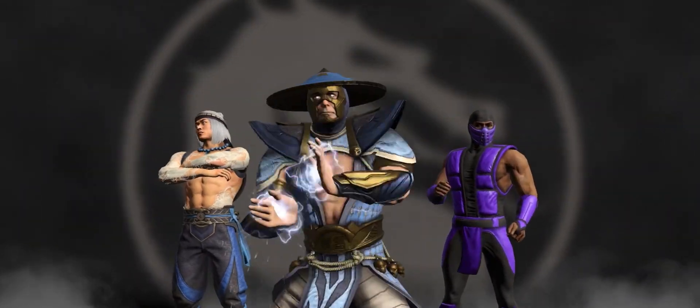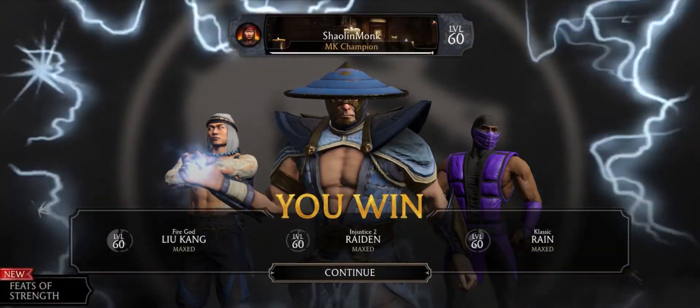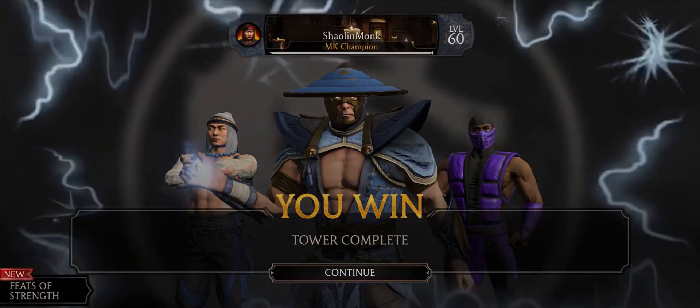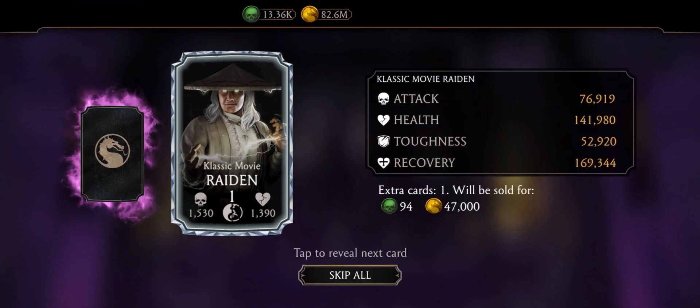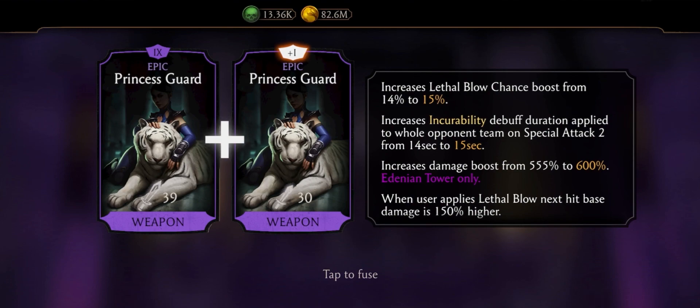So the Princess Guard — that's the only one I need. I got it twice before from Fatal; I don't know if I used all my luck. Come on, come on — and the Princess Guard, the last fusion! Wow, I — that's amazing, I never thought this would happen. Is this real? I can't even believe this!